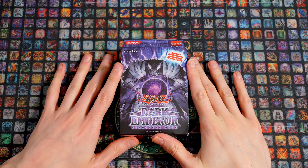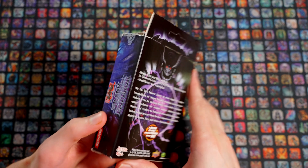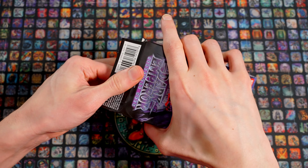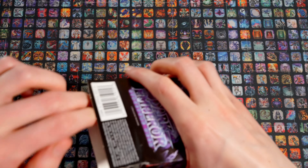Legen wir los und schauen rein, was da so alles drin ist. Da haben wir das gute Stück, The Dark Emperor Structure Deck, ein bisschen beschädigt – das wissen wir aber seit unserem Kauf schon und das ist okay. Jetzt machen wir das mal auf. Oh, der Kleber hat aber auch schon bessere Tage gesehen, der ist auch schon langsam am Aufgeben.